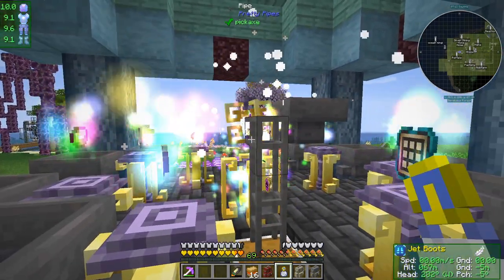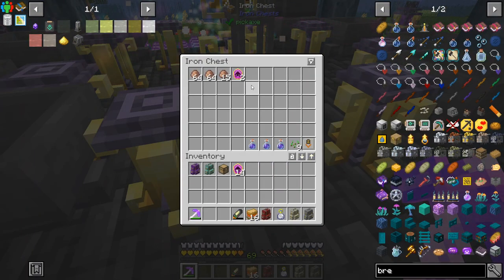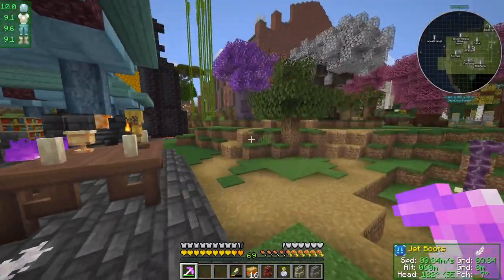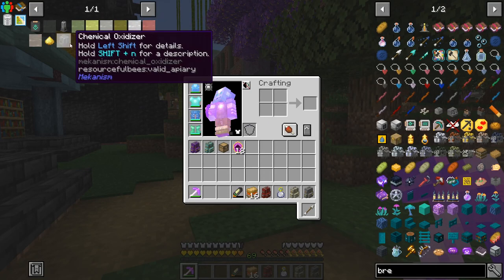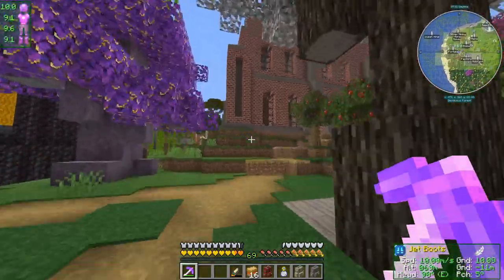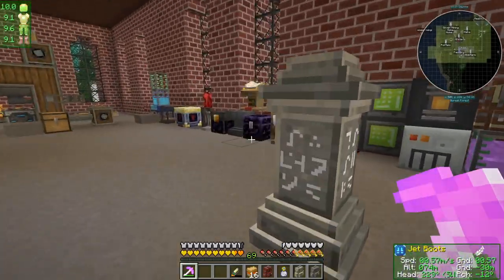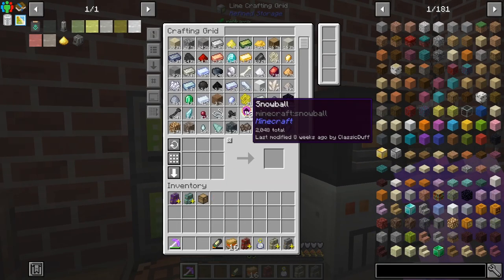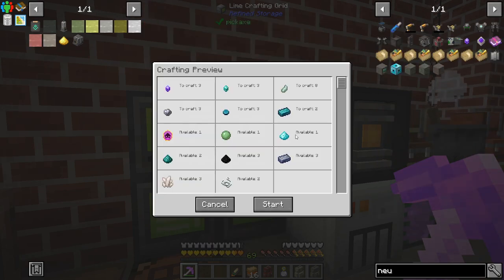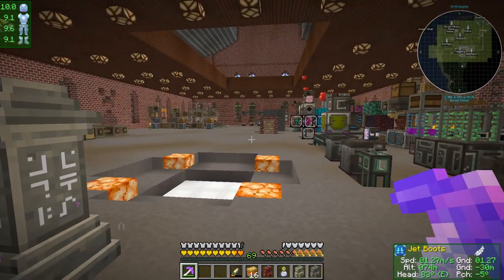That definitely works. What we're going to be doing today is basically finishing what we've started, and maybe we're going to start heading towards working on fissile fuel. I've got some other plans that could help us in the long run. If I put this in here we should now be able to craft one of these mural things, and that is going to test out the last recipe in this abomination.